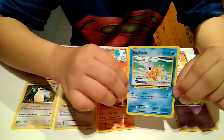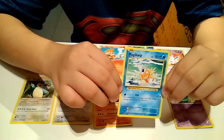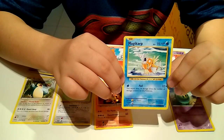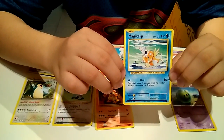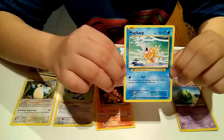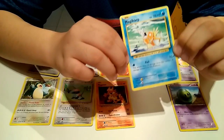Pokemon trainers use a fishing rod and tie a Pokeball to the end of the line. Then when they fish, when the Magikarp goes inside the Pokeball, the Pokeball will close and it will be catched.